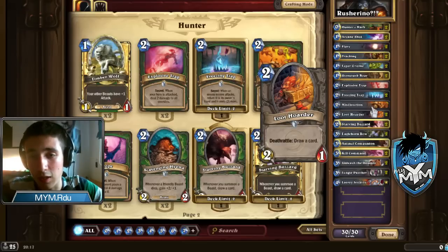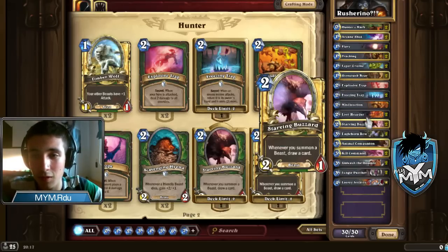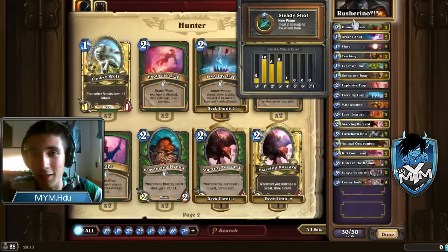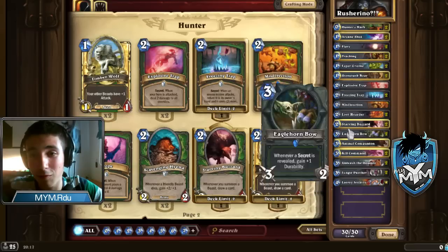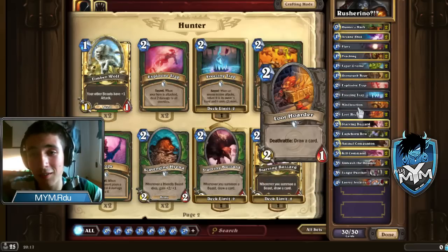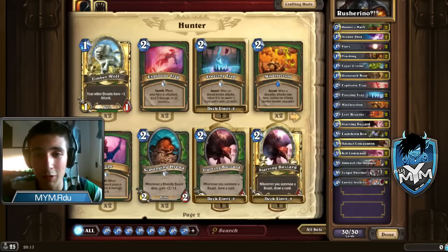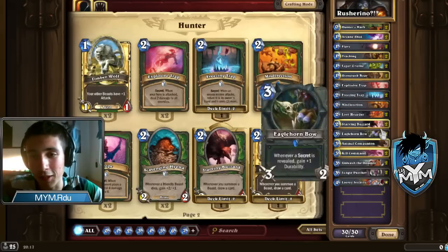Loot Hoarder is the best card draw at the moment in the game. It's one of the best 2-drops. But if you get him in the late game, you will probably lose the game because it's a dead draw, unless you can afford to do something like Loot Hoarder and Arcane Shot — 3 mana to draw 1 card. Potentially bad, but it can win you the game if you draw into a Leeroy or something.